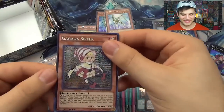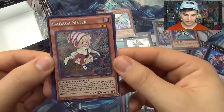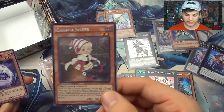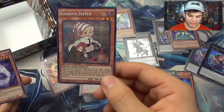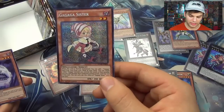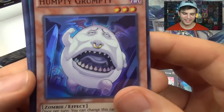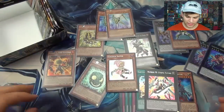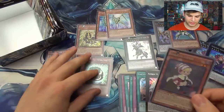Gagaga Sister — wow! Prismatic super! This card is extraordinary for Gagaga decks — I'm pretty sure you'd play three. When this card is normal summoned, you can add one Gagaga spell or trap card from your deck to your hand. You can target one Gagaga you control and the levels of that monster become the levels of this monster. You can only use this effect once per turn. It's crazy! The Gagaga Sister is amazing — this girl is way too good.